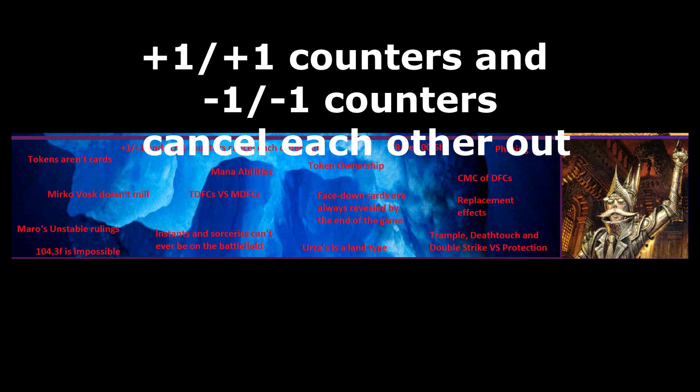+1/+1 counters and -1/-1 counters cancel each other out. If a creature has both +1/+1 counters and -1/-1 counters on it at the same time, remove an equal amount of both, such that only one type of counter remains on it.